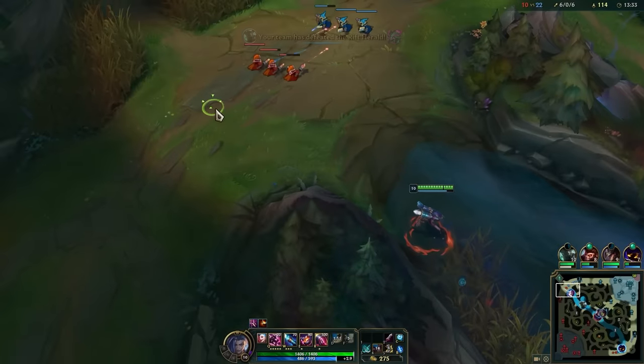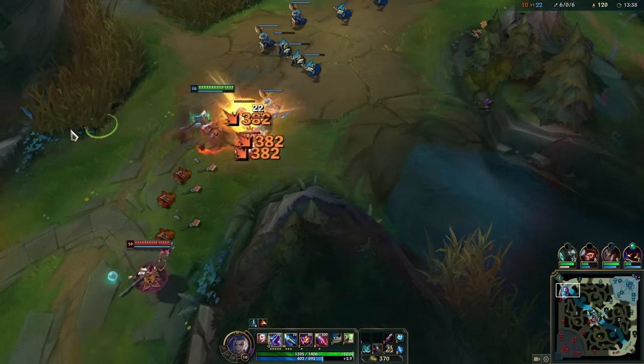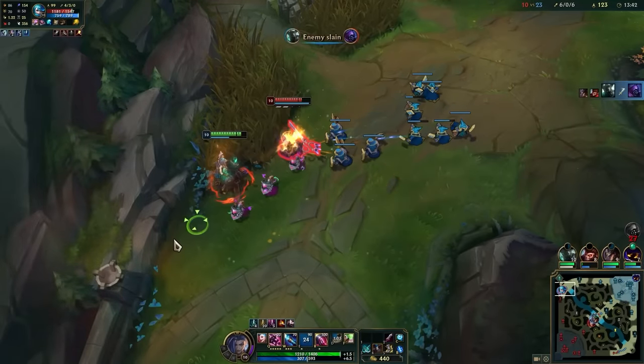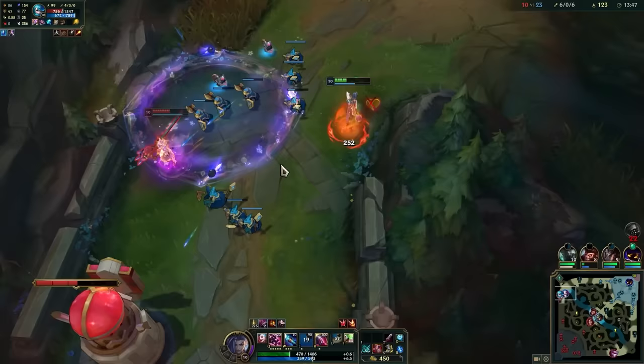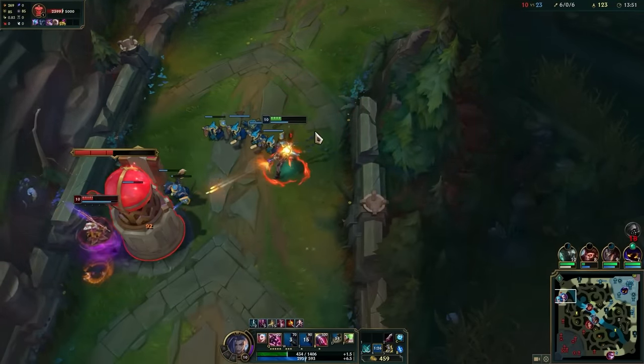But of course, you're not always going to have a teammate with CC around you for your chompers. In that case, if you're around dangerous melee champions, just place them on the ground and walk on top of them. Remember that melee champions have to get close to hit you, so as long as you stand on top of your E, they have to walk on top of it to get to you — which could buy you the time you need to kill them or simply get away.